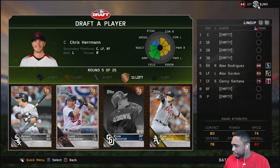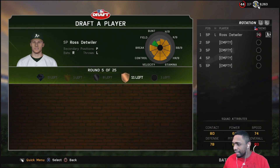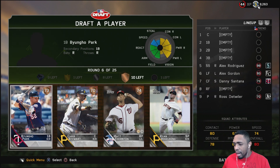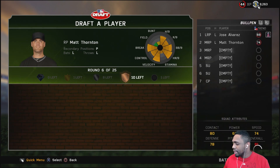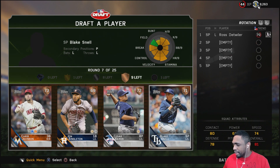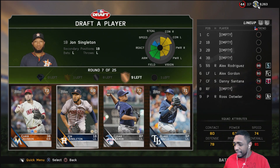Next round we got Avisail Garcia, Chris Herman, Ryan Butcher, and Ross Detweiler — let's get another starting pitcher, left-handed. That's our first starting pitcher. Then we got Byung-ho Park, Chris Stewart, Matt Thornton, Ryan Vogelsong — more relief pitching. So now we got two lefties in the bullpen, pretty good so far. We still have eight silver rounds so we're going to try to get offense there.